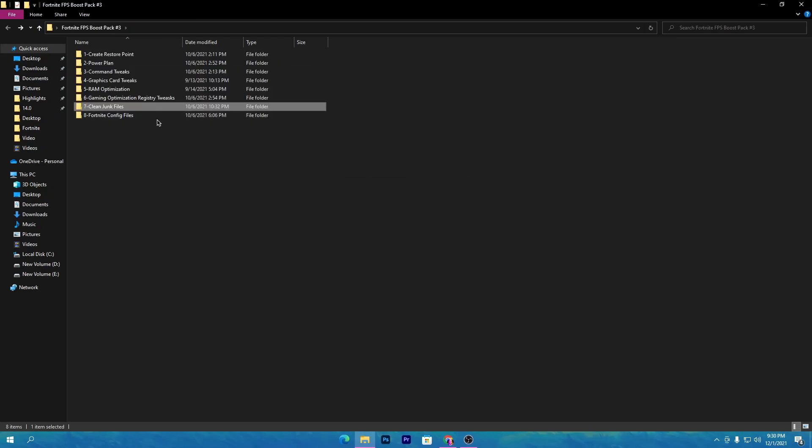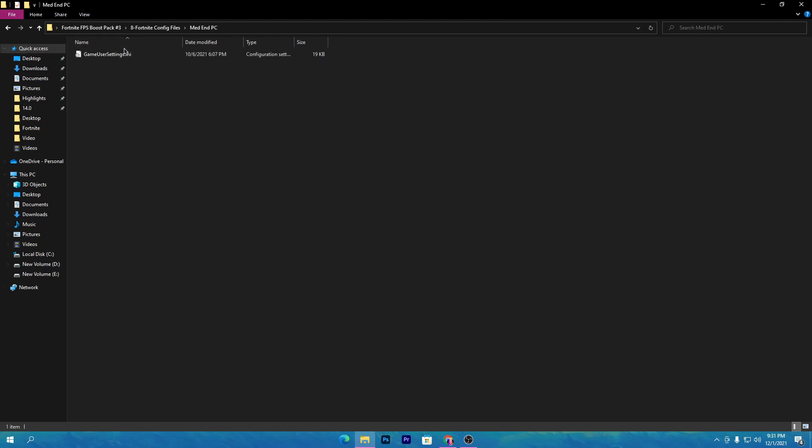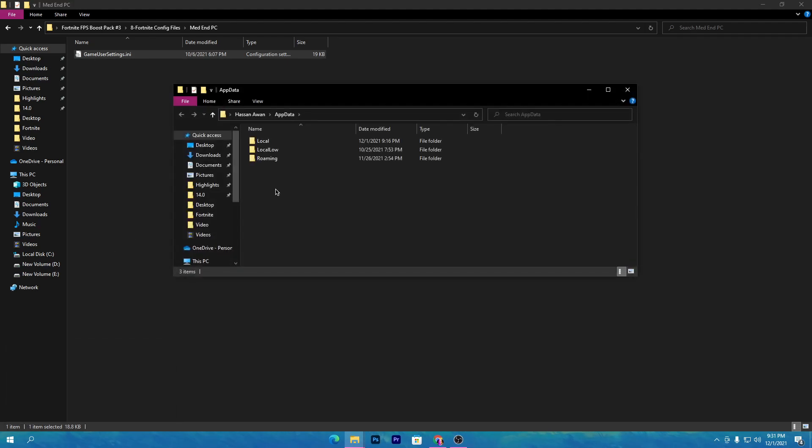Go back to the main directory — the last folder is the Fortnite config file settings. This is the most important step for boosting performance specifically in Fortnite, as these config files are really optimized. Use the file according to your PC hardware: high-end, mid-end, or low-end potato PC. For example, I have a mid-end PC so I will open that folder, right-click, and copy the config file.